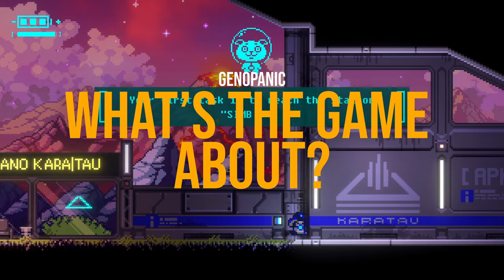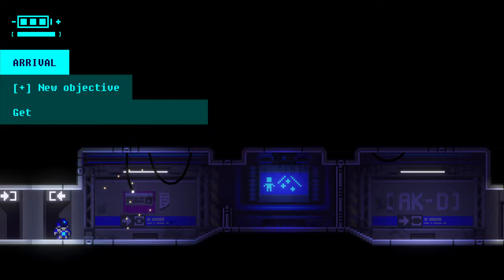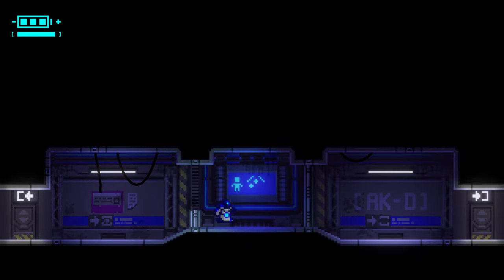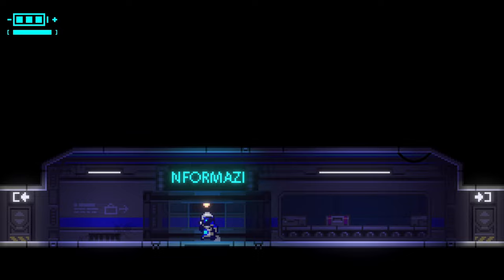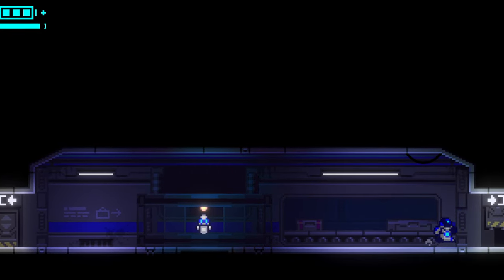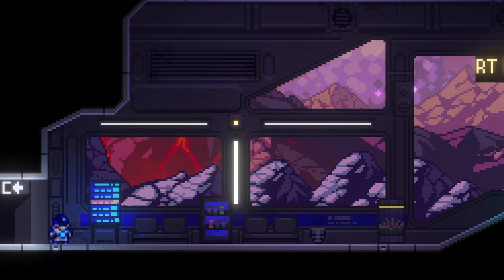You take control of a robot named, well, Robot, together with AI-like, who will be your comrade on the journey. You're sent to the Siberian Station on a planet called Black Mountain. As you arrive, something seems off. Everything is in a state of despair. After a few introductory tasks to learn the game's mechanics, you'll board a train and travel to the research center where the real troubles begin.